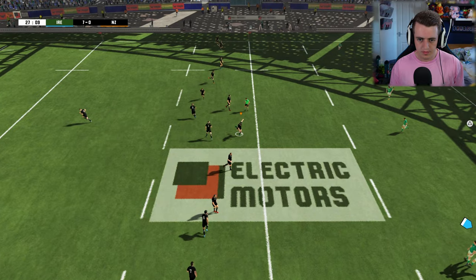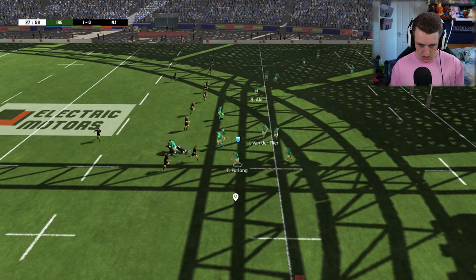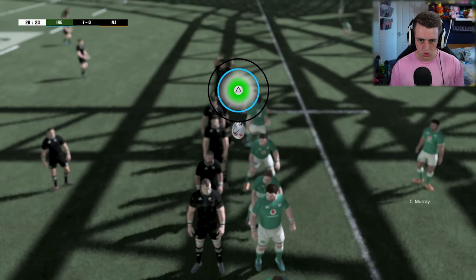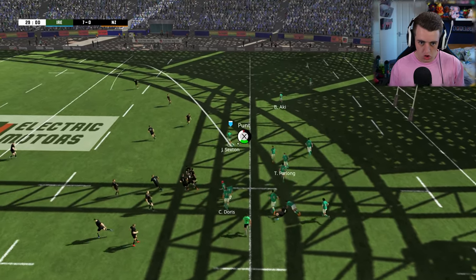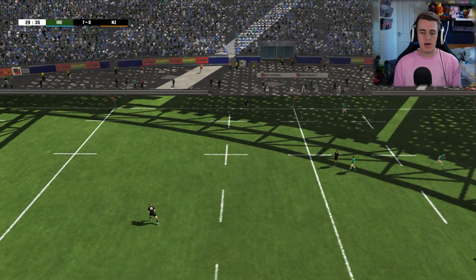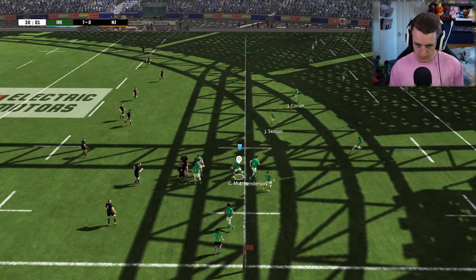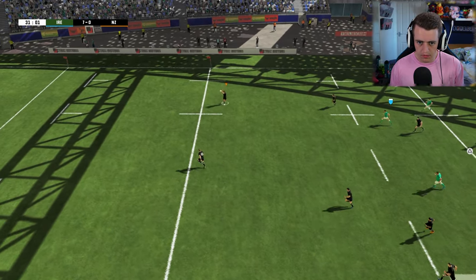Great catch — that was not easy. Line-out. The throw snatched away by Conan. Johnny Sexton with a huge kick — it's going to go back to where we kicked it. It was a great kick, superb. But that's a great steal by the defensive jumper. Try again Johnny — take the kick. Beautiful stuff.